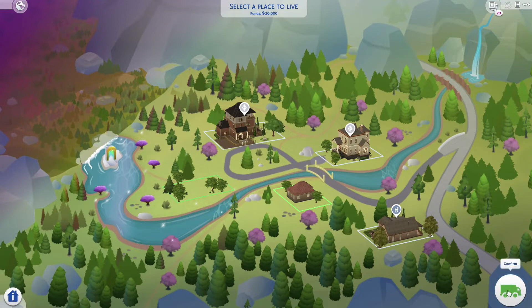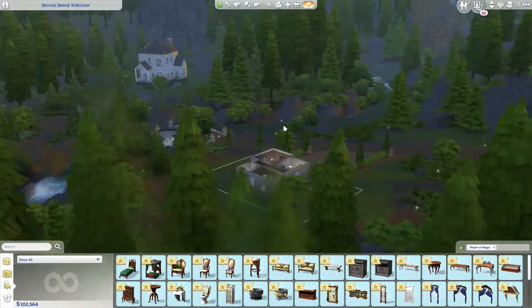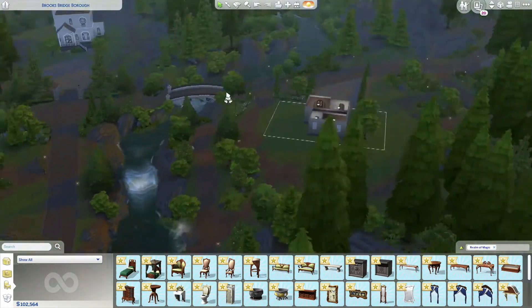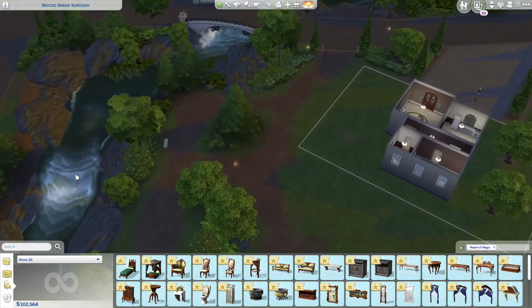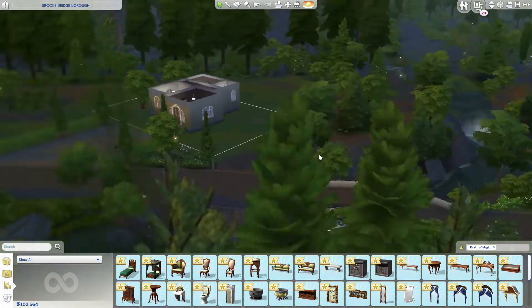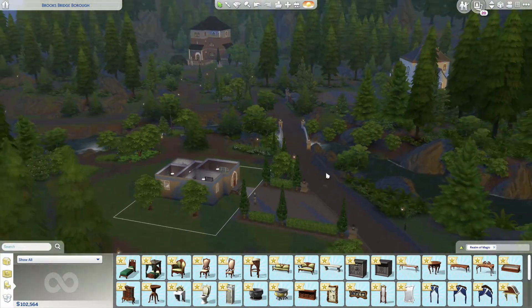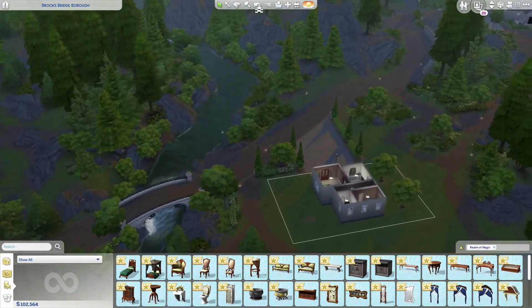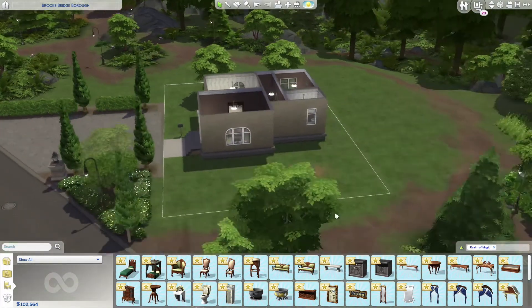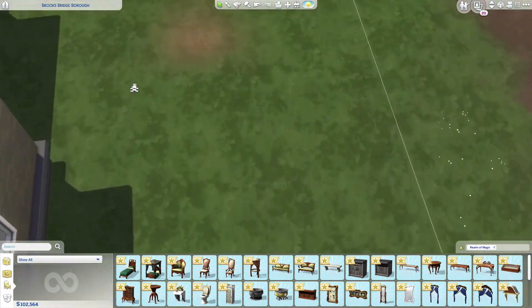Let's go ahead and purchase this just for the sake of getting in the game and then we can go check out the build/buy mode items. Here we are at the lot, and just off the top of the map in build/buy mode you can kind of see the world looks very foresty and pretty. I like the way the brook is kind of babbling — that was the first thought I got: babbling brooks. I like the little bridges and stuff, it looks very mysterious.